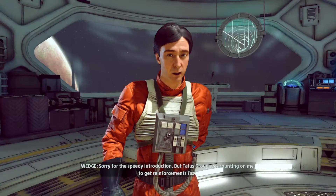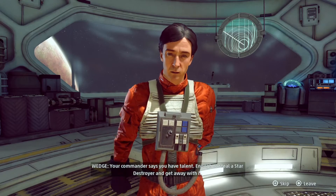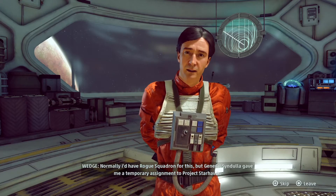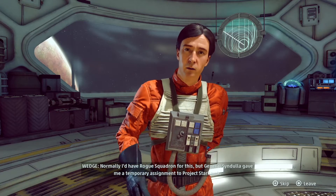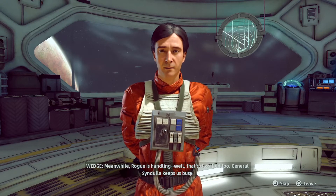I definitely want to hear what Wedge has to say. "Sorry for the speedy introduction, but Talis Group was counting on me to get reinforcements fast. Your commander says you have talent — enough to steal the Star Destroyer and get away with it. Normally I'd have Rogue Squadron for this, but General St. Dula gave me a temporary assignment to Project Starheart. Meanwhile, Rogue is handling — well, that's classified too. General St. Dula keeps us busy."